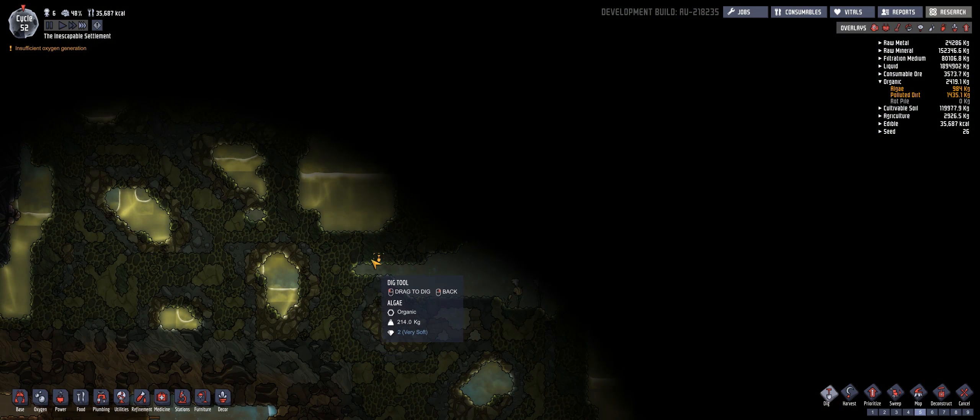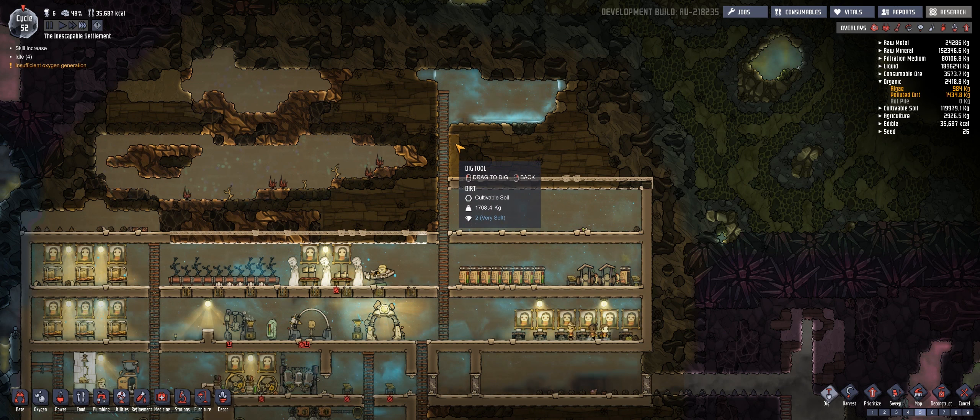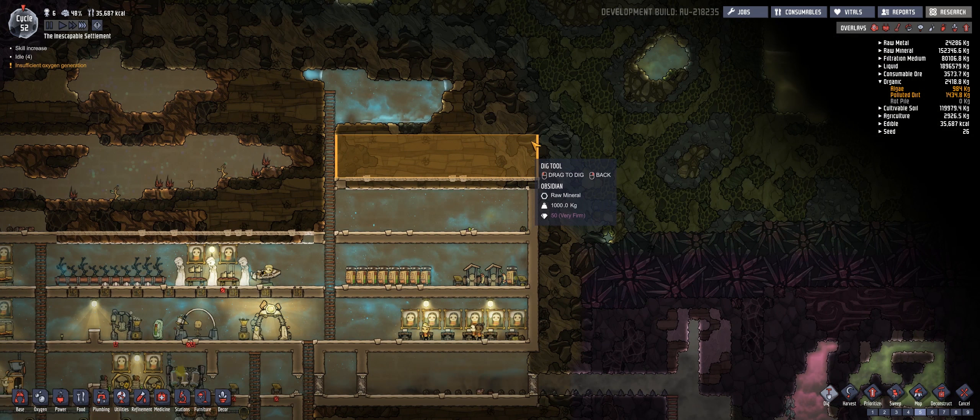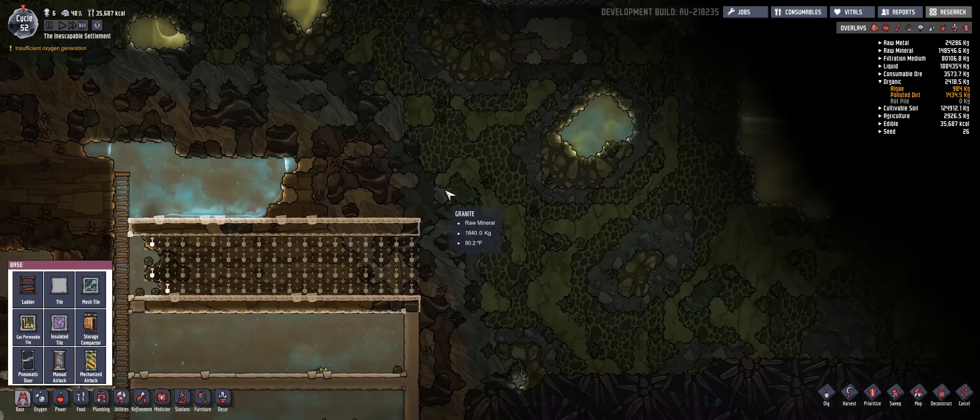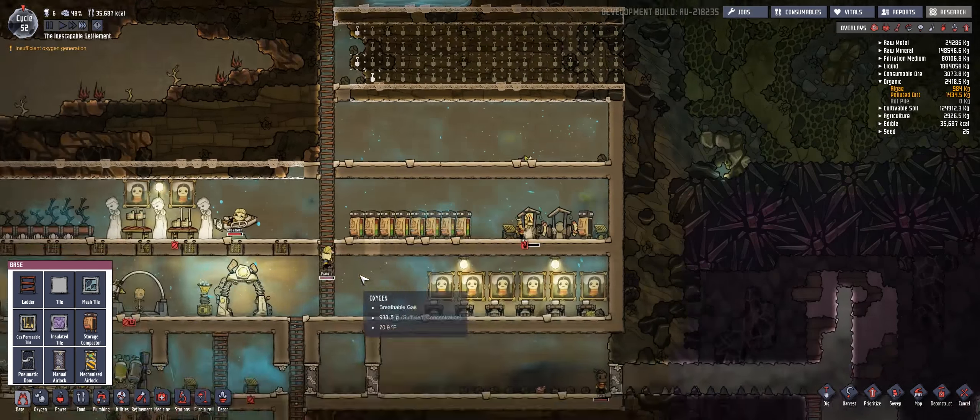We want to go ahead and do one, two, three, four — just like that. This is really good because we can make this into a room in case we have accidents. So let's do something like that and hopefully that's going to work nicely. Soggy feet? Get over it, okay? It's just a little bit of wetness on the floor.